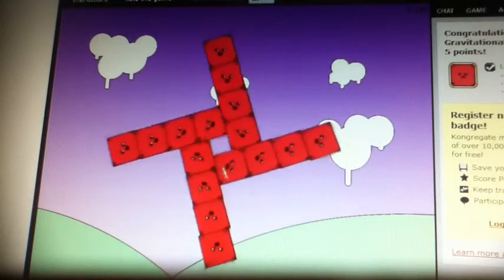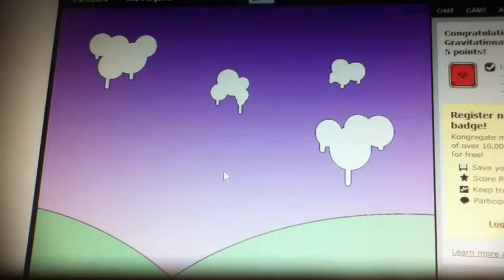For this one, it's simple. You just press the middle box and it sends all the squares flying.